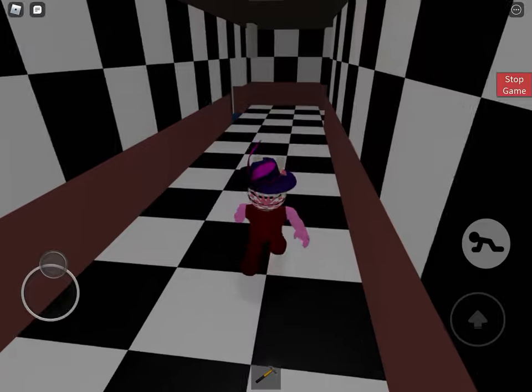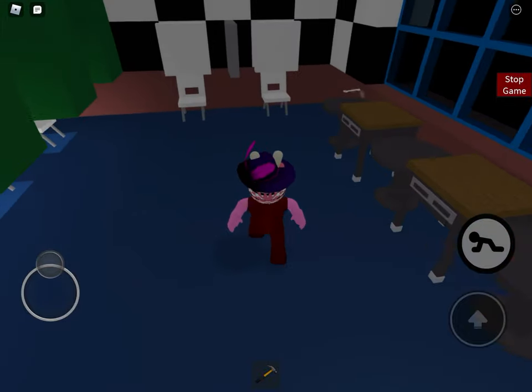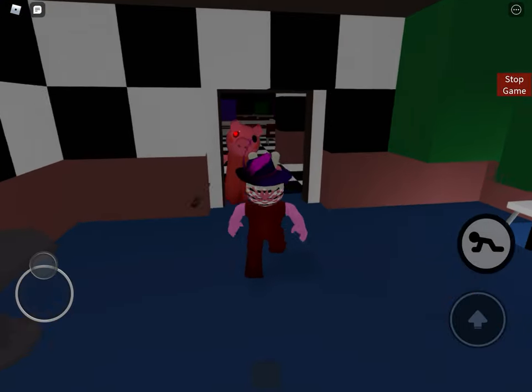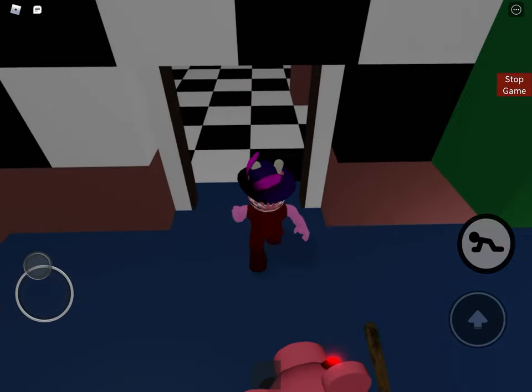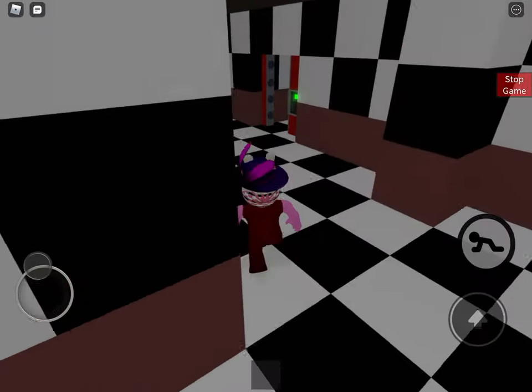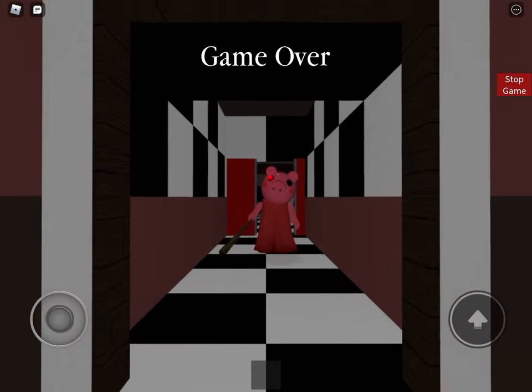Then we need to go in the men's bathroom and get the white key. It's pretty quick and pretty easy to do. Yeah, you want to escape — and here we are, just escape!